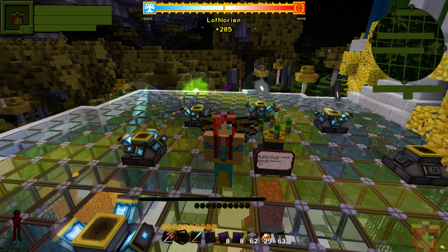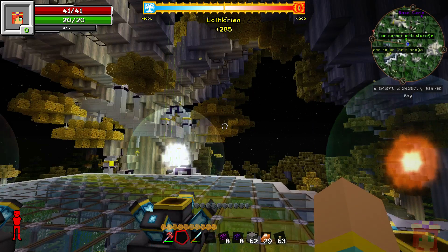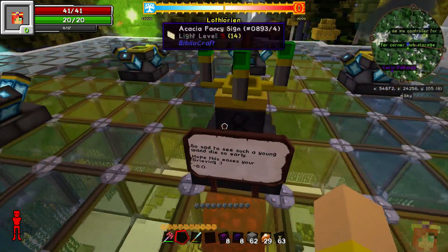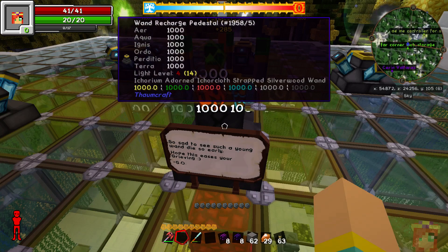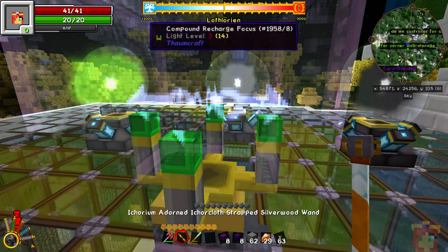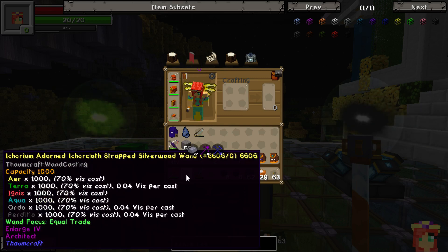Hey there everyone, it's Val, and welcome back to today's end-of-the-day tour for Token Craft. I had a surprise waiting for me when I logged on today. You know that horrible event that happened — accidentally destroying my wand? Well, greater raider has come to the rescue. He was sad to see such a young land die so early, and it hopes this eases my grieving. And it does, because this is basically the wand version 2 — he made the same equal trade focus on it.